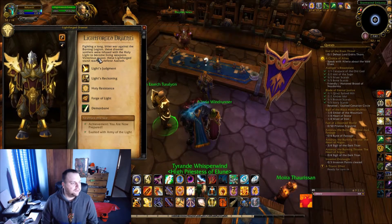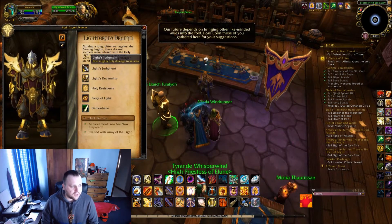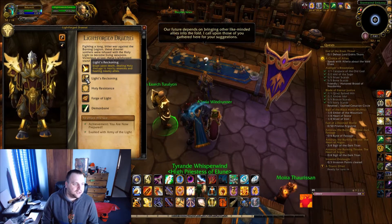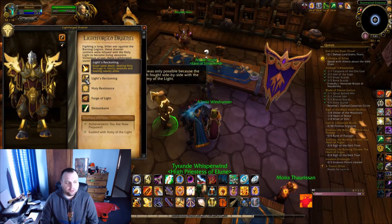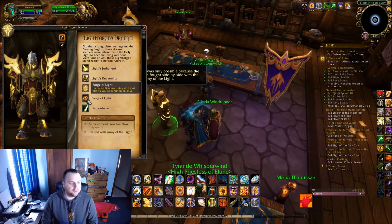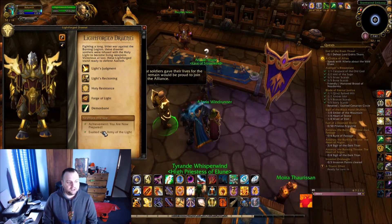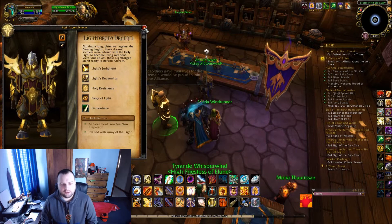You have Lightforged male, Lightforged female, and then their abilities. Light's Judgment deals mighty holy damage to an area. Light's Reckoning — upon death you explode doing holy damage and healing. It also reduces holy damage taken and gives holy resistance. Forged of the Light increases block skill, and Demon Bane is pretty cool — you get more experience when you kill demons. Down here it again shows you need the achievement 'You Are Now Prepared' and you need to be exalted with the Army of the Light.